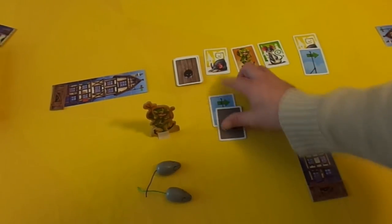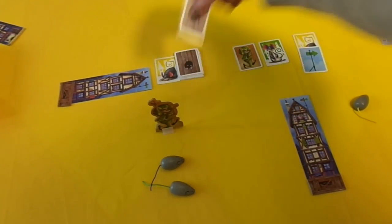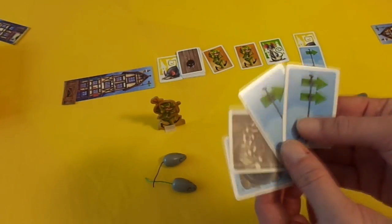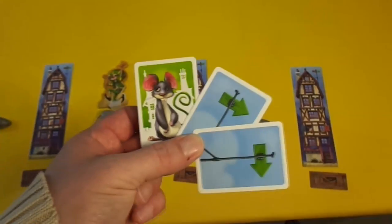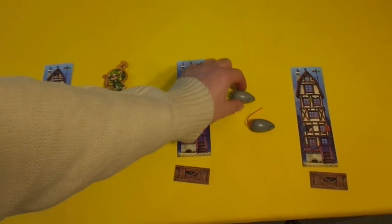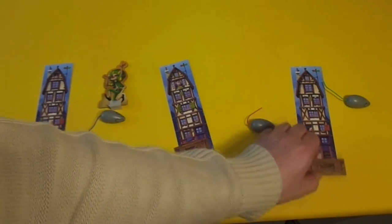Then you remove these cards and remove the character and replace it with a new one. You then take two more cards and add them to your hand so you've got four at the end of your turn, and then play passes to the next player. Here's some more examples. The green rat will advance and advance — he'll advance through this house making this tracker go up, and advance through this house making this tracker go up.